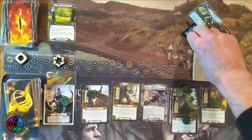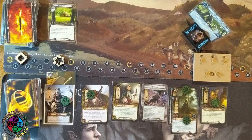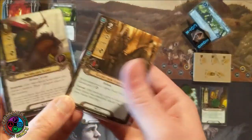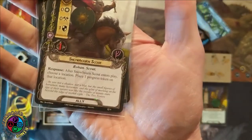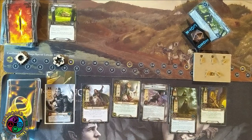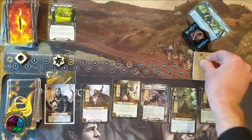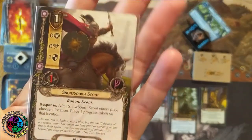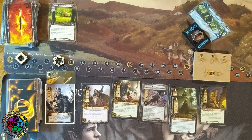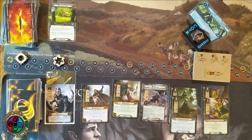I make a lot of progress, and Northern Trackers will clear the locations next round. Still no threat reduction in hand, but I draw Elfhelm, Sneak Attack, and a West Road Traveler who quests for two. I play Hennemarth to peek at the top card — another location, a three-threat location with two quest points. With both Northern Trackers and seven total willpower committed to the quest, I'm making six progress total — enough to clear the first quest stage and advance to stage two.